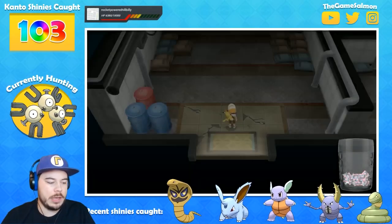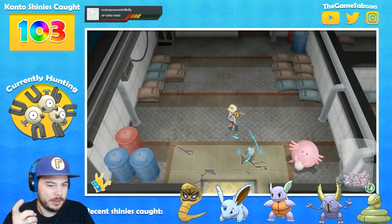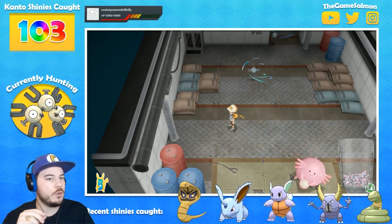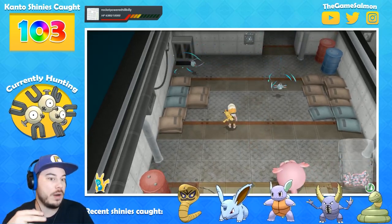What do the colors around Magnemite mean when they're walking? Well, first of all, they don't walk because they float. But do you mean the blue and orange auras around them? Each of those auras just indicates whether it's a small Pokémon or a large Pokémon.